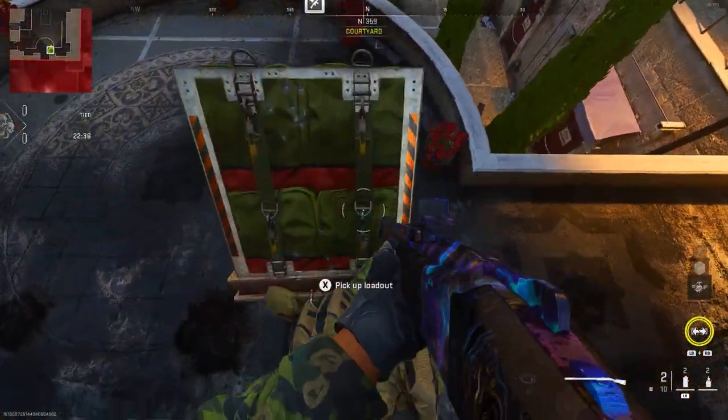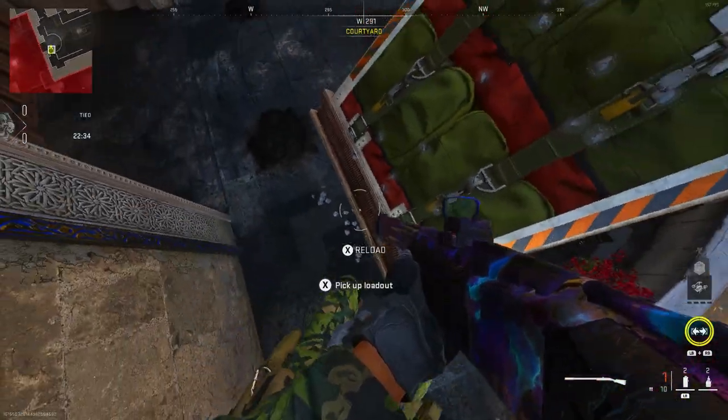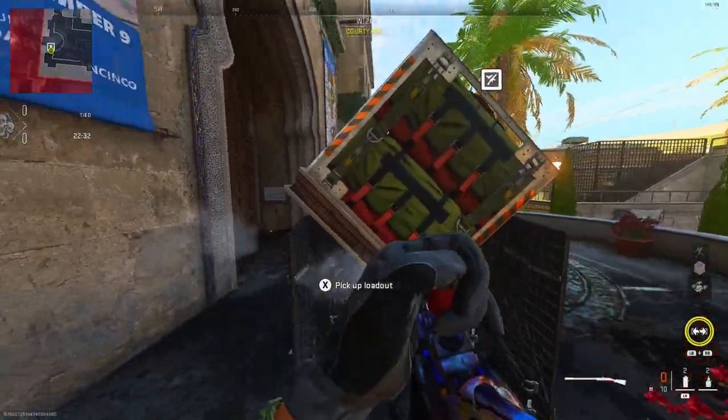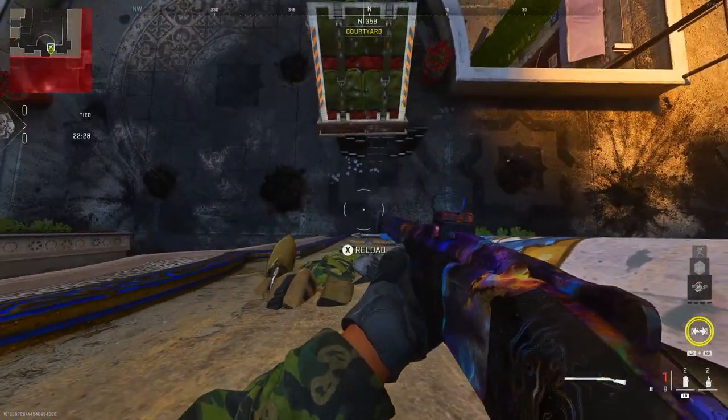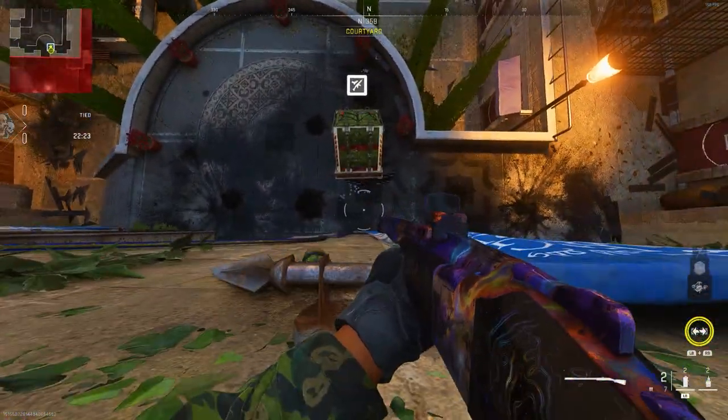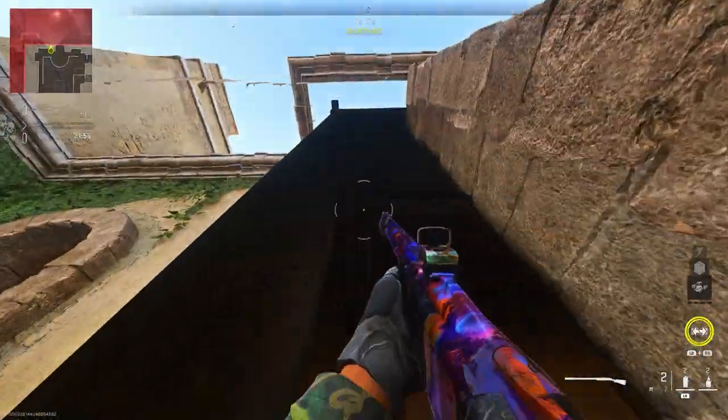Another issue you may face is having a big barrier behind you. What you want to do is step off the load-up drop and step back on it. Do this each time you do the method. Once the load-up drop is in a good position, move forward then move back and shoot the load-up drop, and you'll be able to breach inside the wall.